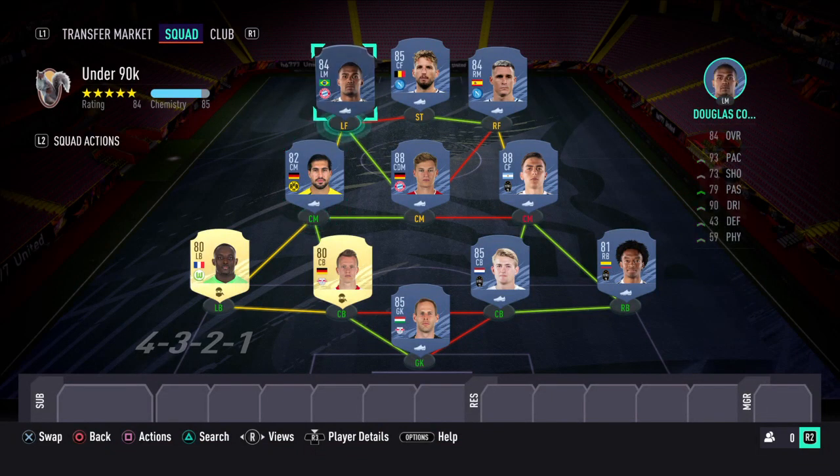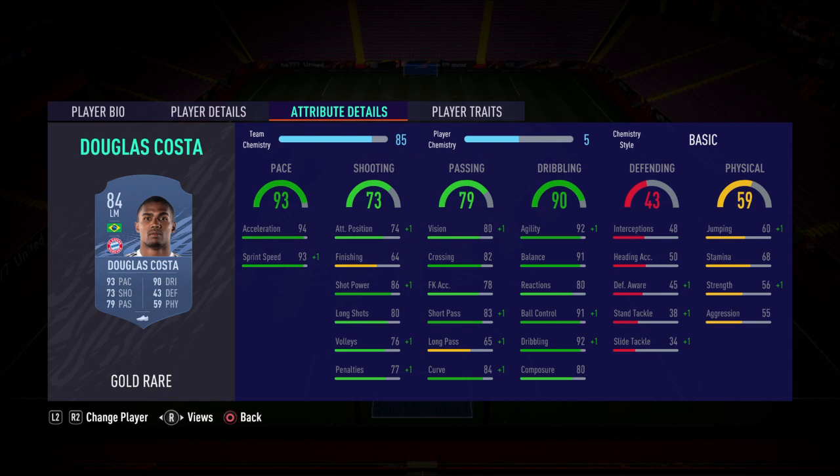Let's get to the front line now. At left forward, you'll need to do a position change — changing from LM to LW and then to left forward. That's Douglas Costa. I'd go with a Hunter on him to boost his pace and finishing, as his finishing is not great. Passing is reasonable — it seems to do a lot better than the 79 rating suggests, and short passing is excellent. Crossing is not too bad. But the real thing with this card is the dribbling — he's able to massacre most defences with it.